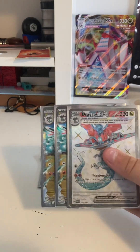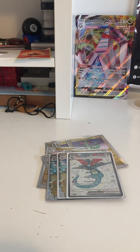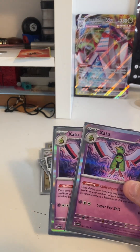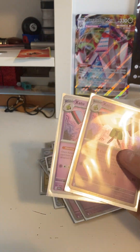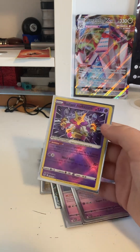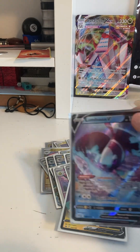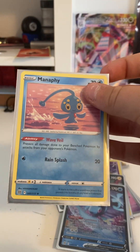Of course, we've got three Dragapult ex for the Terra and the attacks. You've got two Natu so that they can evolve into our two Xatu, which we use for their Clairvoyant Sensibility — you just attach your Psychic Energy from your hand to one of your benched Pokemon and then use two cards. You've got the Radiant Alakazam to spread out damage counters with Dragapult, a Rotom V for the Instant Charge and the Forest Seal Stone, Luminium V for Luminous Sine and the Forest Seal Stone, and Manaphy for Wave Veil.